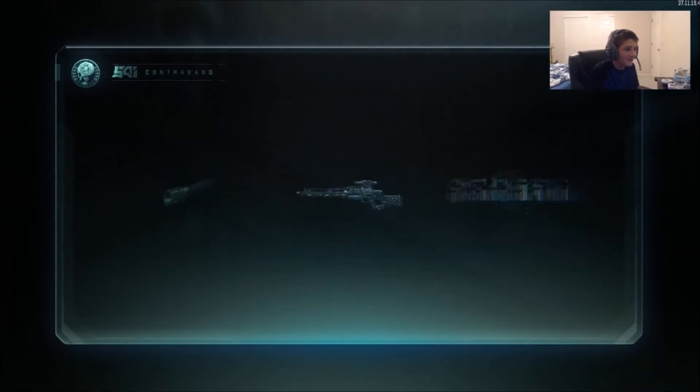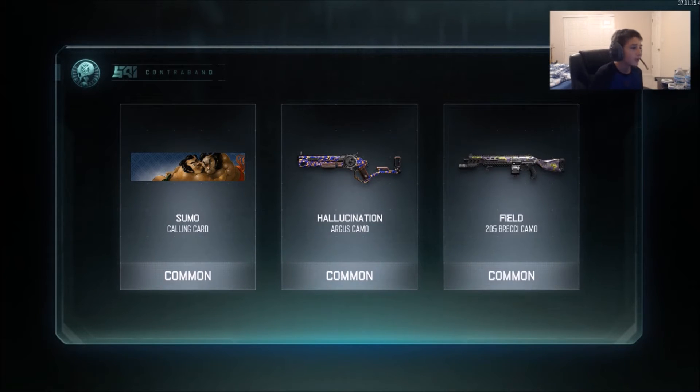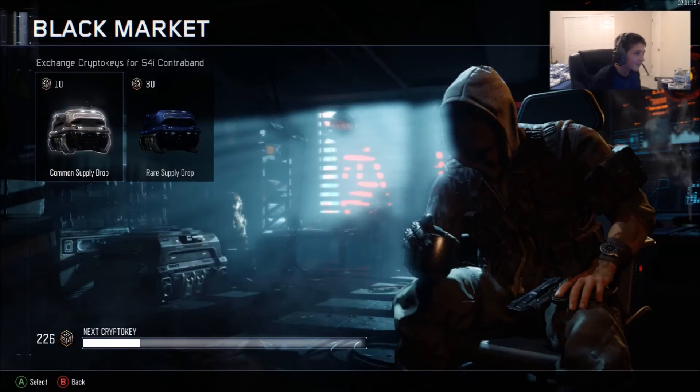Alright, so we got the Sumo calling card, a Hallucination Argus camo, and a Field 205 BG camo. Alright, so that's all common, but that calling card looks pretty funny.